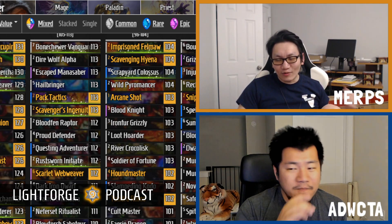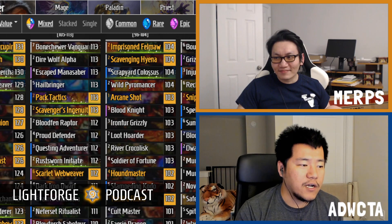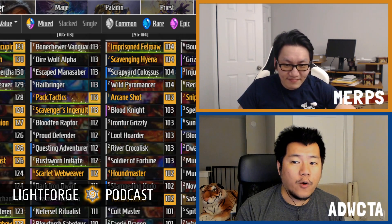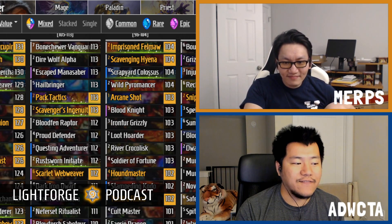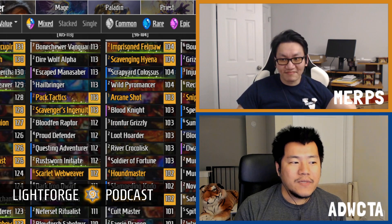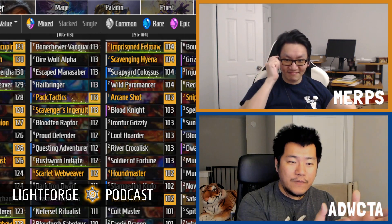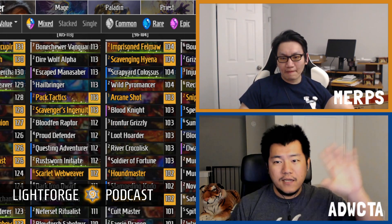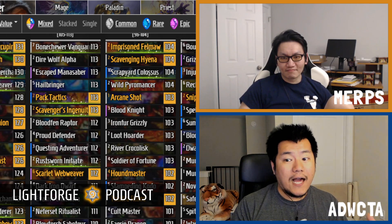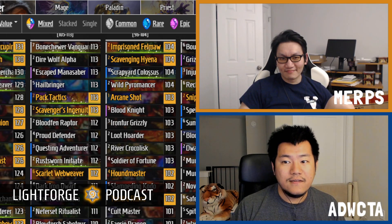Let's go through the cards and talk about hunter's value-oriented playstyle. Before we get into cards, I want to point out that more than 12 hunter cards in this meta are rated above the highest Ashes of Outland card for hunter. More than 12. The meta is going to be a lot slower — there are a ton of taunts starting at three mana, and a lot of the good taunts also heal.